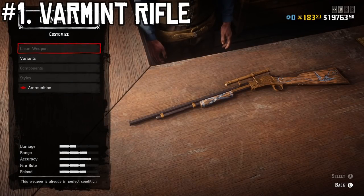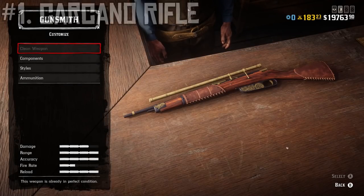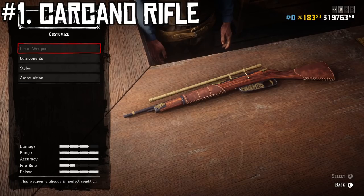At number one, we have the Carcano Rifle — not only the best rifle in the game, but realistically one of the best weapons overall in the game. Its stats really dominate the battlefield. Interestingly, this is also the same weapon that purported presidential assassin Lee Harvey Oswald used to kill President JFK — so a little fun fact there, he supposedly used a Carcano Rifle, though I know there's a lot of people that disagree on that event.